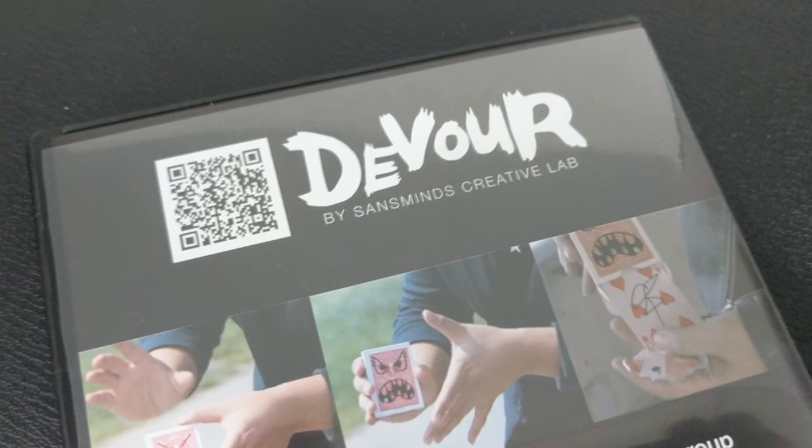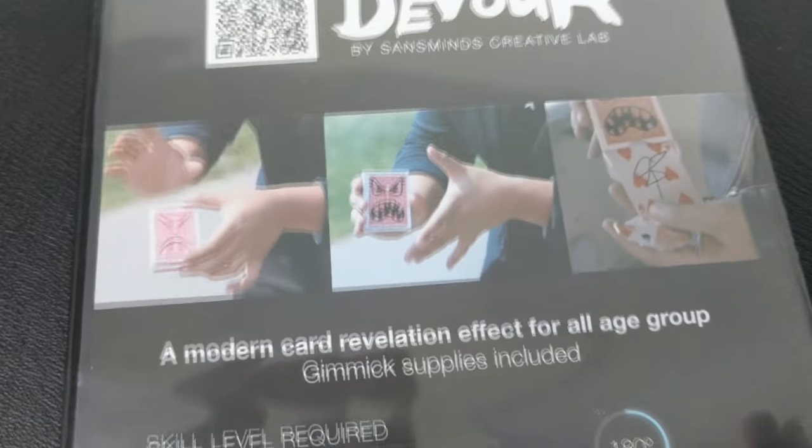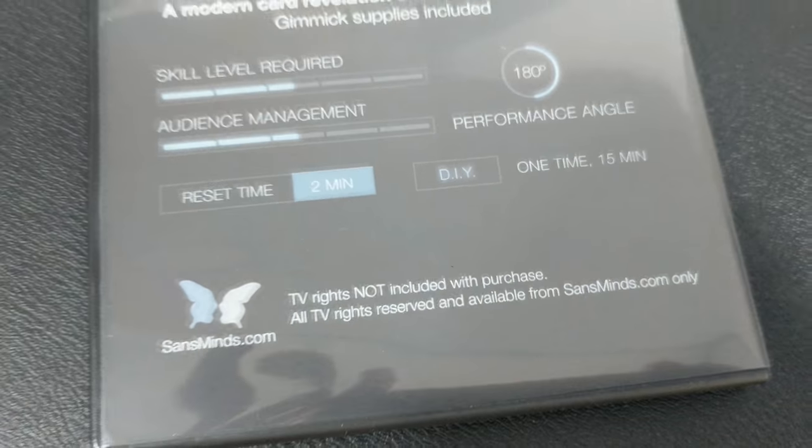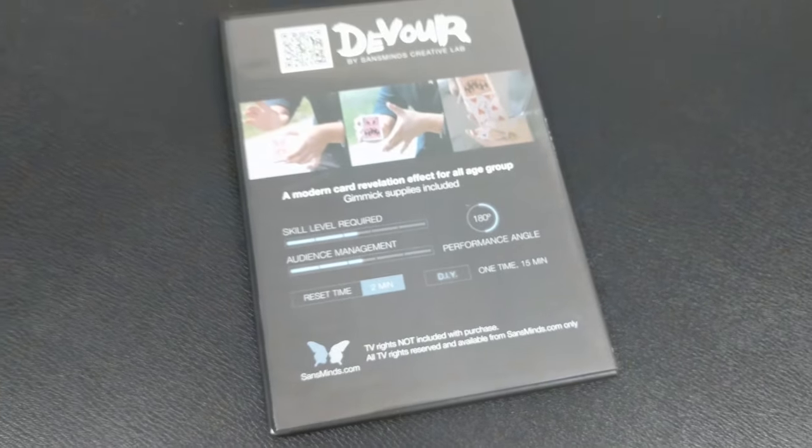Can it be inspected? No, it can't. The card box cannot be inspected — it is a gimmicked card box. However, Sands Mines recommends that if you'd like to have an inspectable card box, you could carry an additional second card box in your pocket that your spectators could inspect.